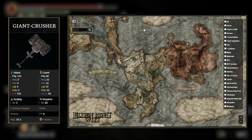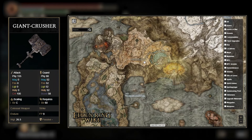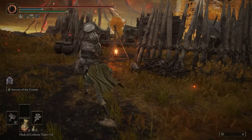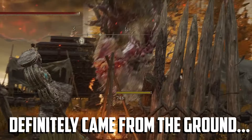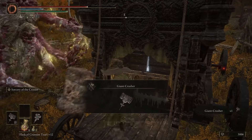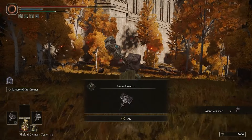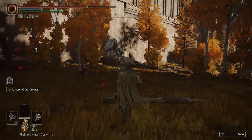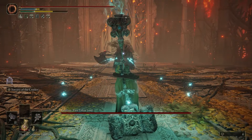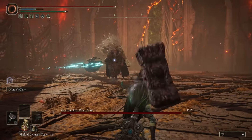For the Giant Crusher, this one's similar to the Watchdog Staff. You'll find this in a carriage directly south of the Outer Wall Phantom Tree Site of Grace in Altus Plateau. A ulcerated tree spirit pops out of the ground, but you don't actually have to fight it. You can just open the chest, take the hammer, and run away. It's a little odd you can get such powerful weapons without having to kill any strong enemies or bosses, but I personally enjoy just grabbing my stuff and leaving as soon as possible with no stress.